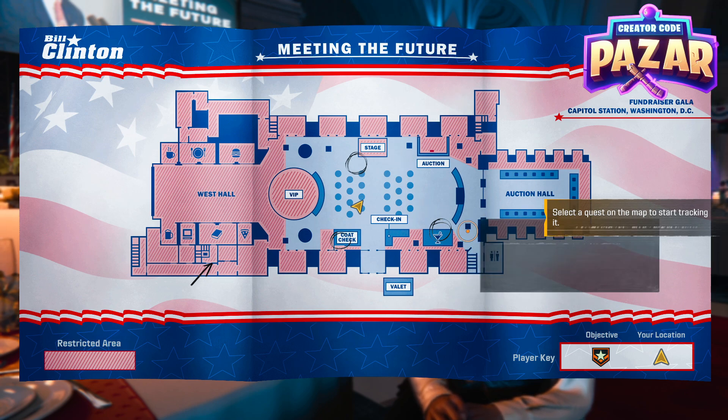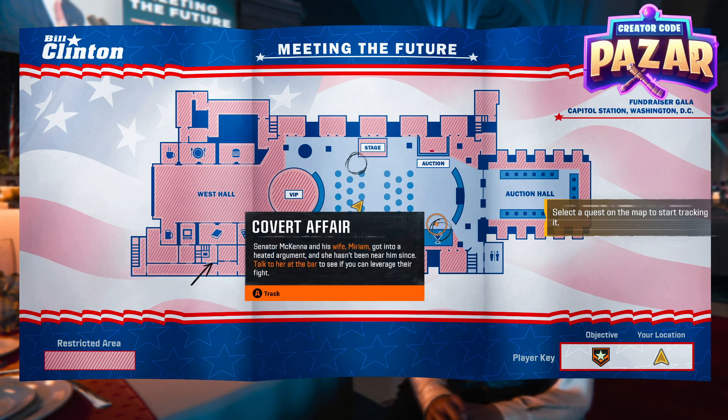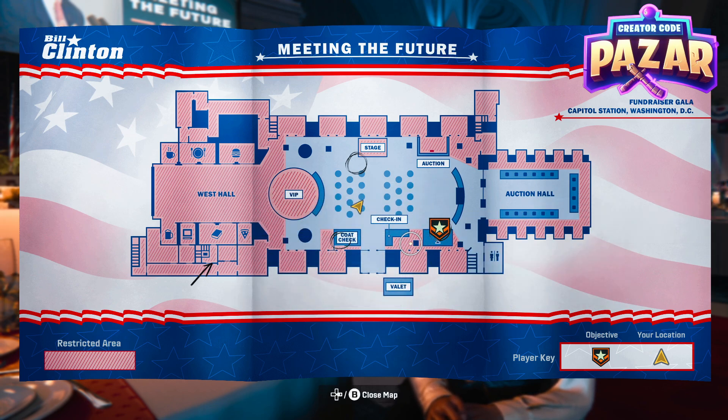What this does is we essentially just pick a quest that we want to do. There's gonna be three different quests to do and you just hover over them and choose whichever one sounds most interesting to do at start, but I believe you have to do all of them. Go over the circles and you're just gonna click A over them and that will give you the objective. Don't worry if you pick the wrong one because you can switch them at any time.